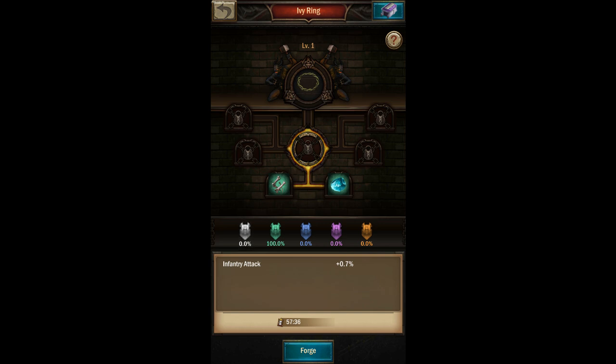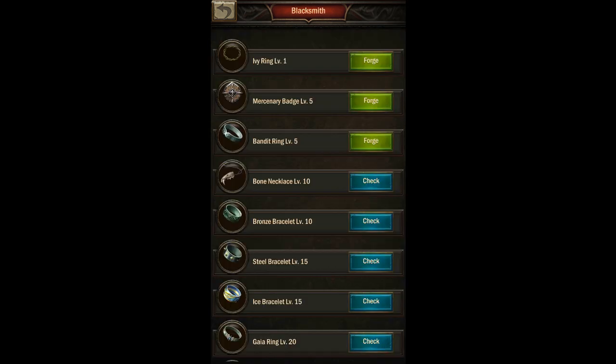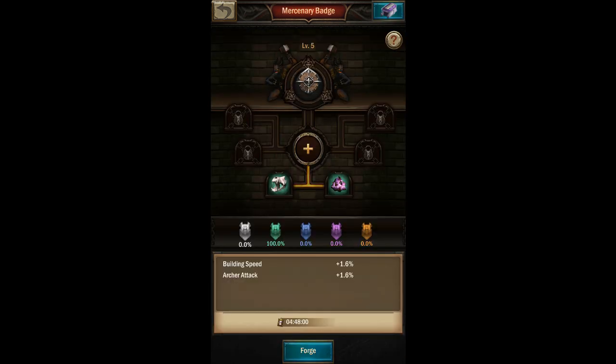Because both of my materials are now green, my equipment has a 100% chance of also being green, so I don't have to worry when I hit Forge. Since I forged a level one accessory, I can now forge a level five accessory, because each higher level requires a piece of equipment of the lower level in order to forge it.